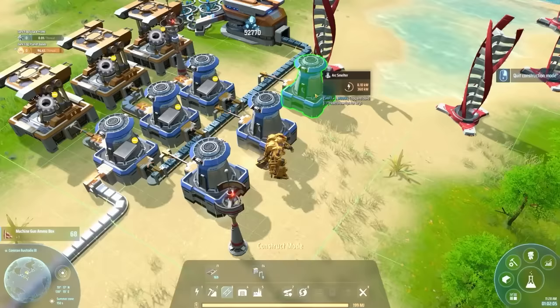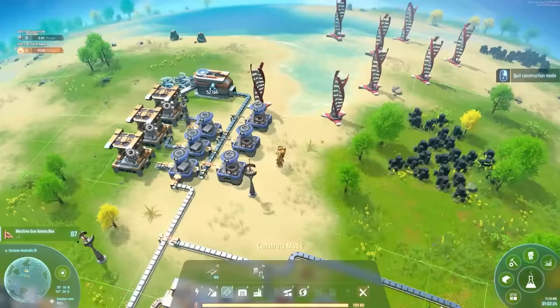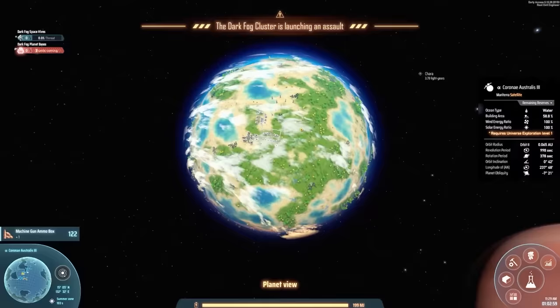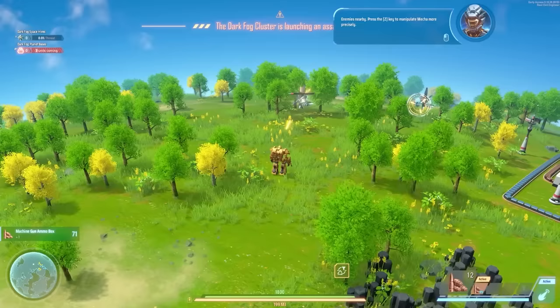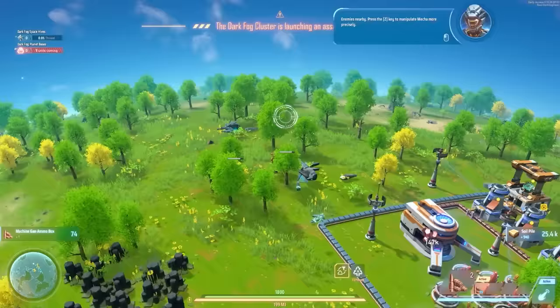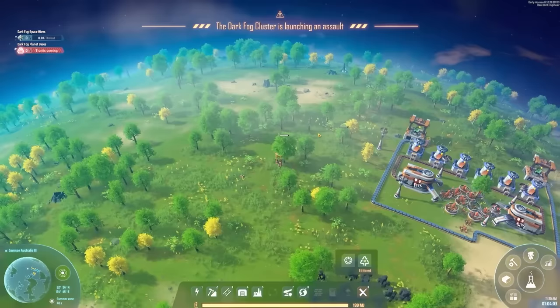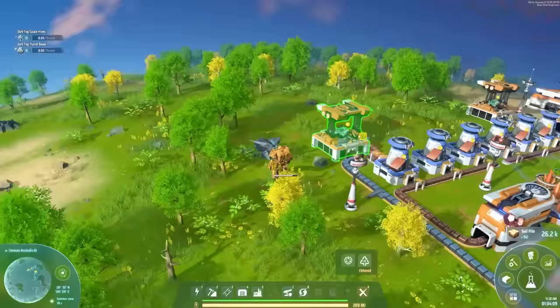I'll shove more smelters down this side and set them up: one making magnets, two making electromagnetics. Then we're out of power — I need more wind turbines. And then — oh no — the Dark Fog cluster is launching an assault! They're coming from that way. I don't have any turrets yet, so I'll have to fight manually. There are the enemies — if you press Z you can choose which one to shoot at, otherwise the mech will just shoot the nearest one. Take them down — we defended!